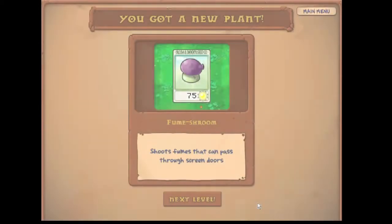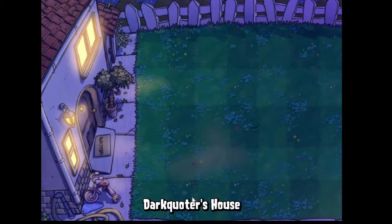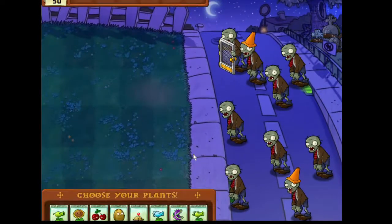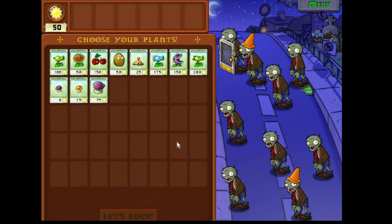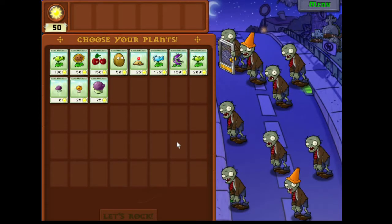I keep seeing that dollar sign and it makes me think it's a five, but it's not. It shoots fumes and can pass through screen doors — oh, so now we're going to have the screen door zombie. I've got to end this video — sorry. I'll pick this up later on. Thank you guys for watching, thanks for being cool, and I'll see you next time.